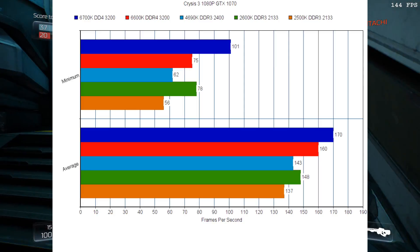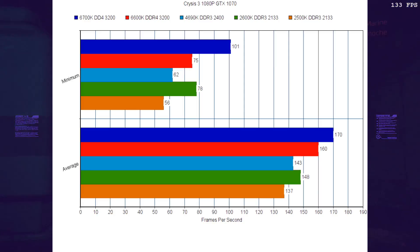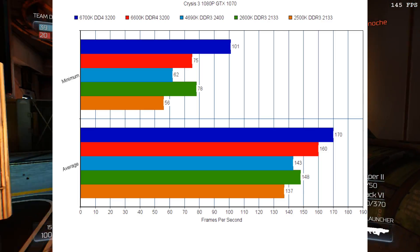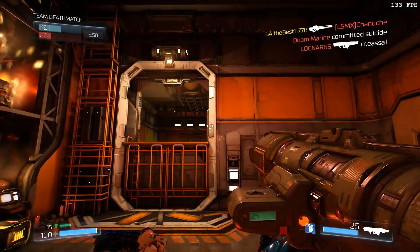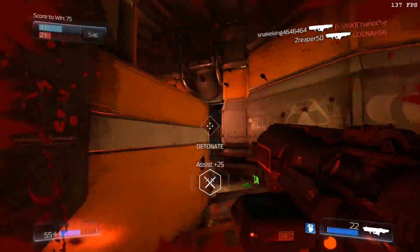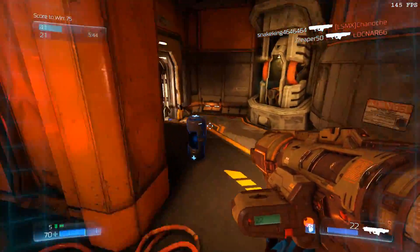This is a high FPS channel — we're trying to achieve 100 frames per second as a minimum. And with the 6700K and the GTX 1070, that's possible on these two games for the first time. We haven't come anywhere near these performance levels until the 6700K.